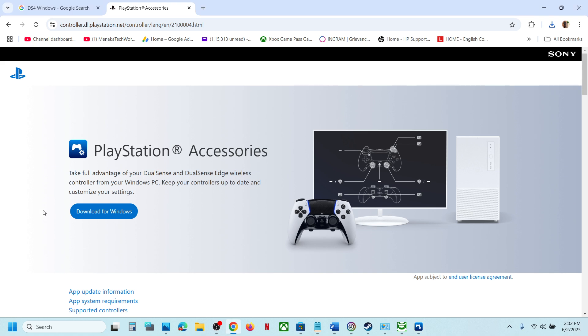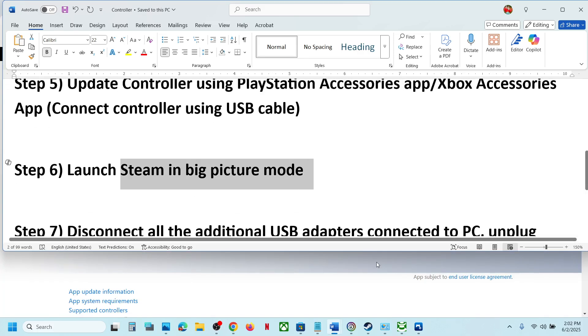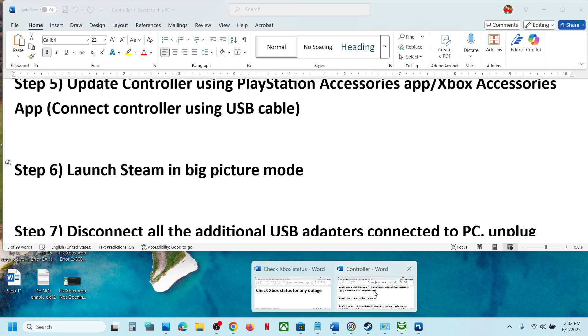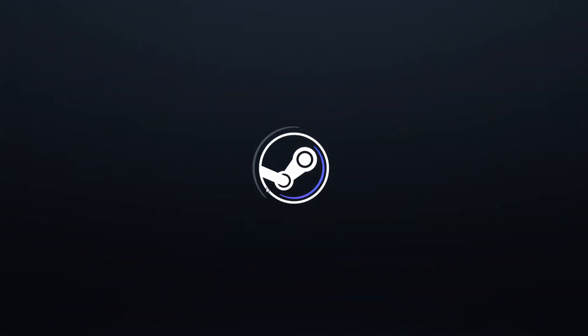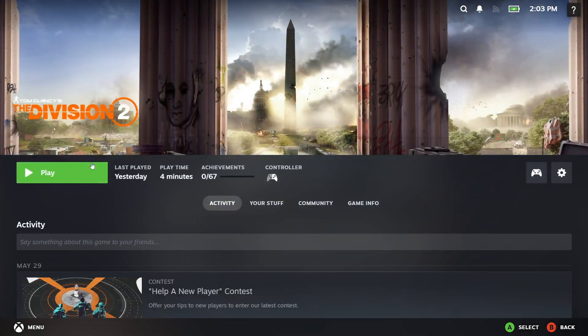Still not working? The next step is to launch Steam in Big Picture mode. Go to Steam and at the top right you will see the Big Picture Mode icon — click on it. Once Steam is in Big Picture mode, launch the game from there and check.